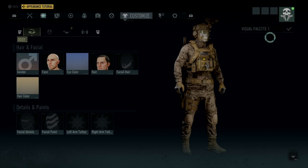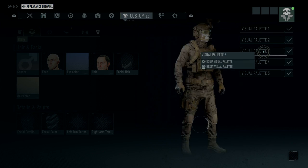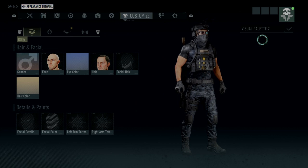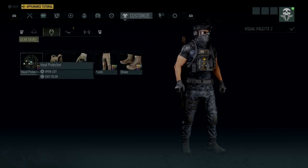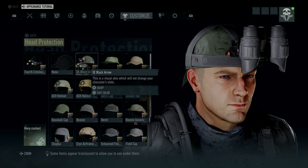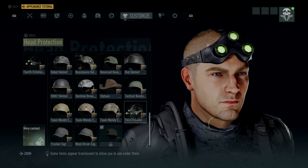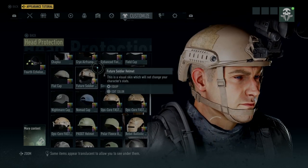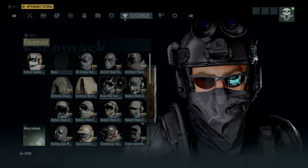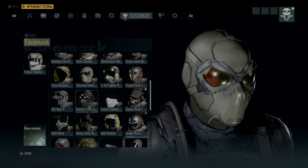I'm going to go over here to a different headset — it's number two. I have the fourth echelon on for my headset. You can also use a 3E arrow. The other I go to is my third echelon. But regardless, guys, anything that has the green eyes should give you the white NBG.